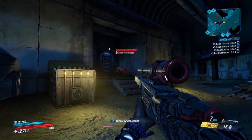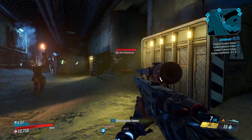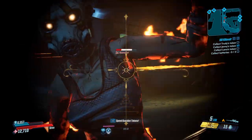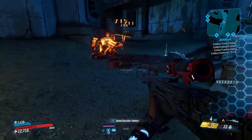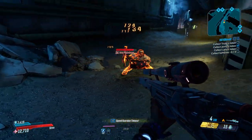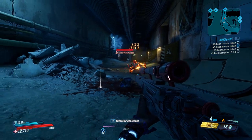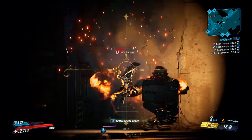Hello everybody, welcome back to another legendary location guide here on Borderlands 3. Today I'm going to be showing you guys how to get the legendary sniper rifle called the Masterwork Crossbow. To do this you're going to need to head to Electric City on the planet Promethea.